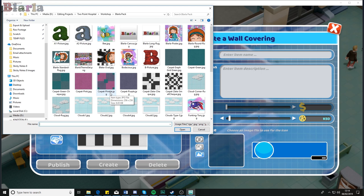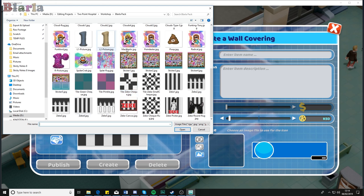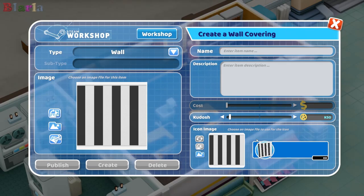I've been making a Blala pack for the Workshop. To demonstrate how to make your own things, I created these images in Photoshop, but you can create them in Paint or any program you like. We're going to create a wallpaper using this image here. It currently accepts JPEGs and PNGs - it may accept other file types in the future. Once you open it you get a nice little preview.